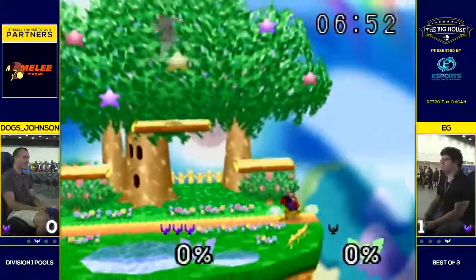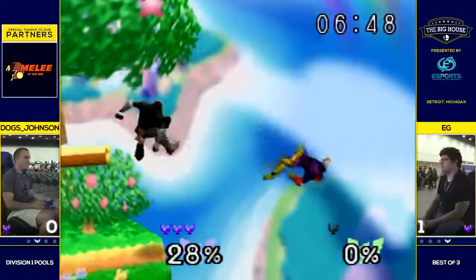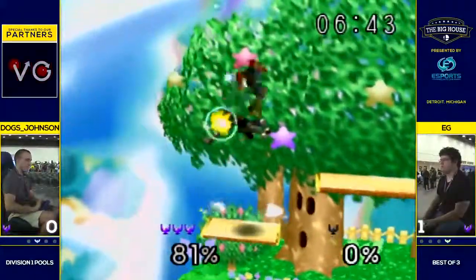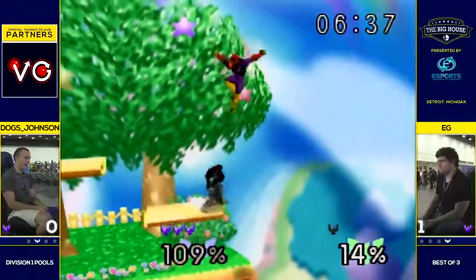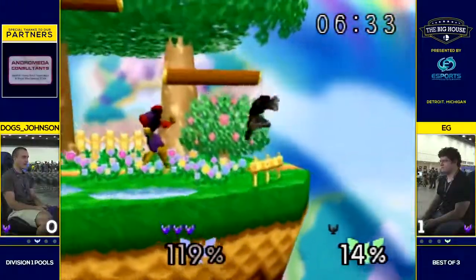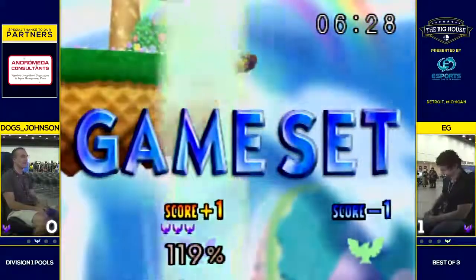Going up three stocks to one. EG showing signs of frustration, which is not uncharacteristic of him. Good fade back by Dogs, but EG making it work all the time, gets that re-grab off that up there — that was really good. Just barely misses that up B, that would have done it. Dogs wanted to end him too, but not enough hits done at low percent like that. Two flubs in a row from EG. That DI was crazy, all of it's crazy.